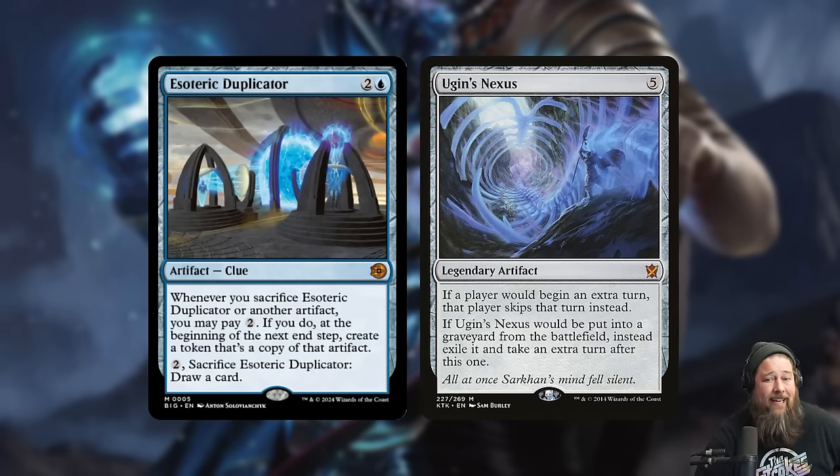There's also a really devastating combo with Ugin's Nexus — a five-mana legendary artifact where if it would go to the graveyard from the battlefield, instead you exile it and take an extra turn. So Esoteric Duplicator plus Ugin's Nexus is just infinite turns: sacrifice Ugin's Nexus to the Duplicator, get an extra turn, and even though Nexus goes to exile you still sacrificed it, so you pay two to get another copy. During the extra turn, do it again — sack it, pay the two, get another Nexus. You take all the turns.